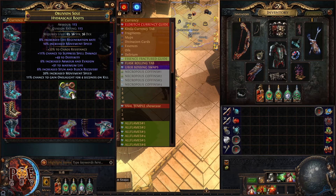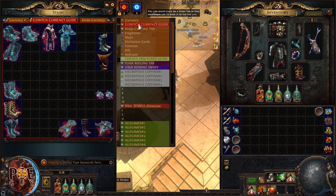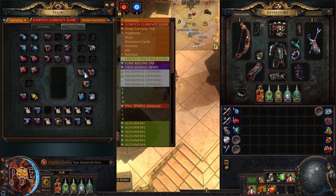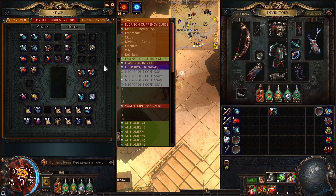Now you've seen what the Orb of Conflict does — it raises or lowers the tier of an Ember or an Icor. Let's go back to the currency. I need to explain these special ones used mostly for crafting: we have Eldritch Chaos Orb, Eldritch Orb of Annulment, and Eldritch Exalted Orbs.